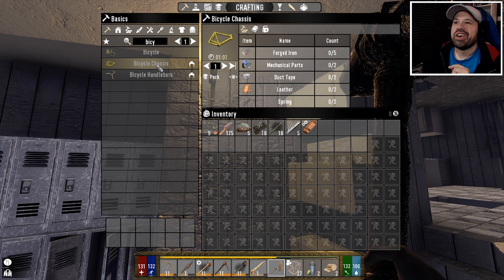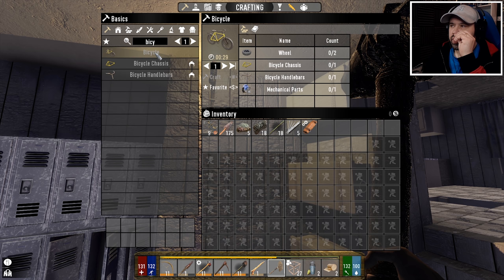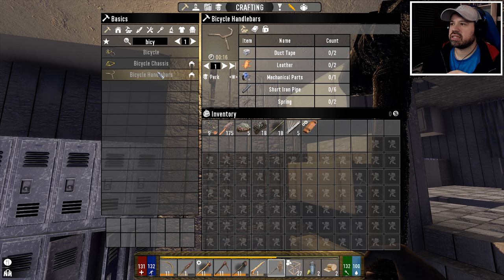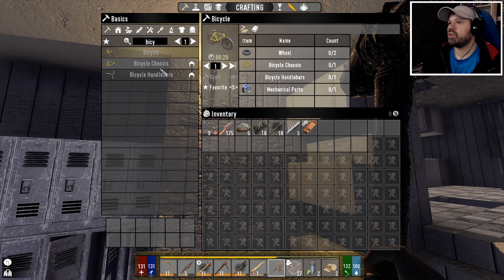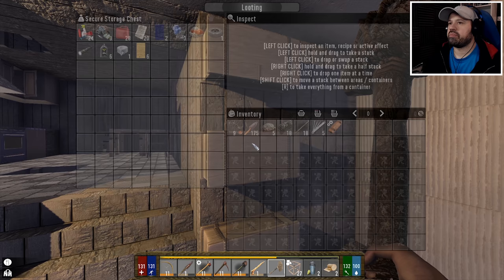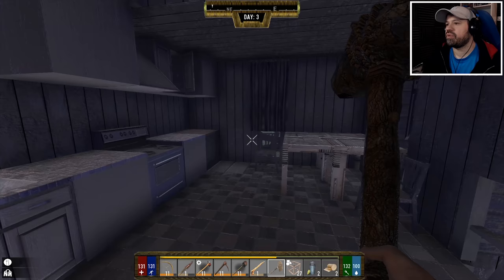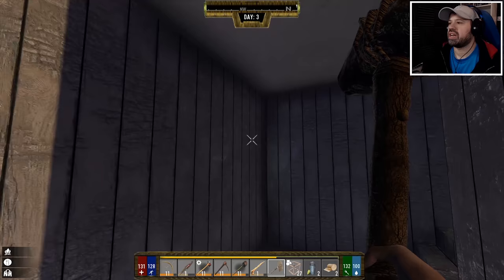We're level five now — the bicycle chassis is unlocked and we can make forged iron! How many mechanical parts do we have? We need three — we have four. Iron pipes we can make. For springs we need four and we have them. We have leather and duct tape, and we can make glue from bones and water. But we only have one duct tape and three mechanical parts, so we're going to have to smack up some cars to get more components.